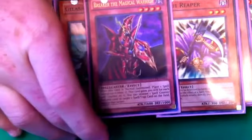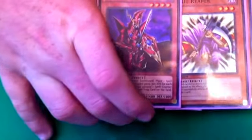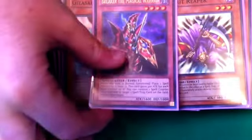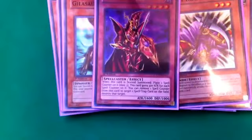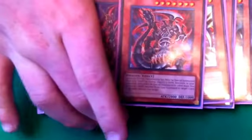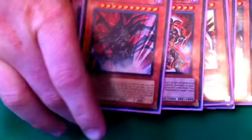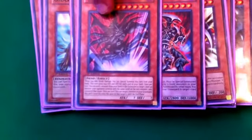One Breaker the Magical Warrior — it works as an MST and a beater, so you can destroy an opponent's monster and then use the one spell counter to destroy a set spell or trap.